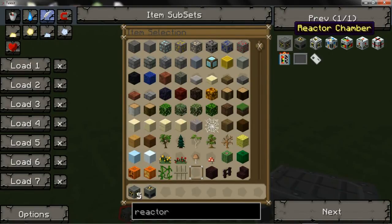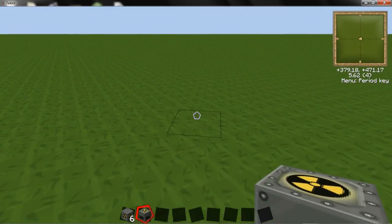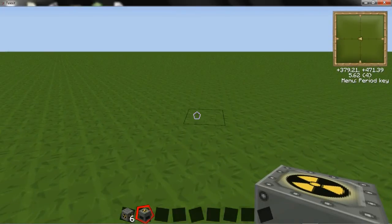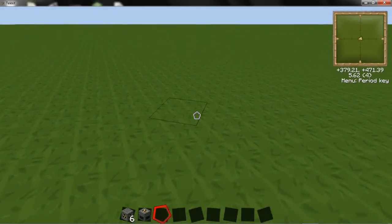You'll actually want five — actually six reactor chambers. Forgive me. I'm going to do this in creative mode because I can't be bothered with all the gubbins of survival at the moment.